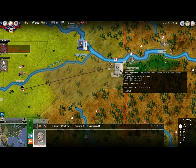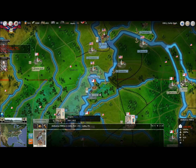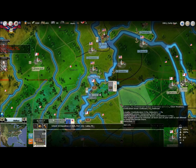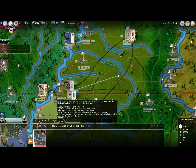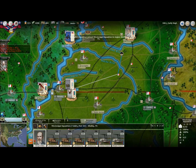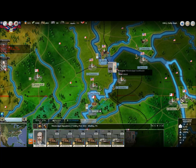He should get there by next turn. I have a band of militia here to reinforce the Island 10 garrison. We also have the Island 10 squadron, which is just two gunboats — not too much strength there. We have the Arkansas under construction and we have the Mississippi and Memphis squadrons here. I think I'm just going to merge all that together and get them up in action on the river.